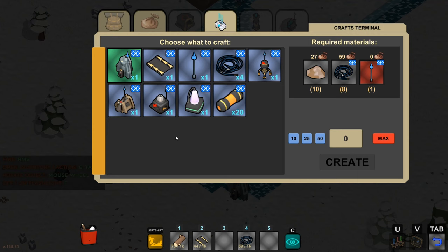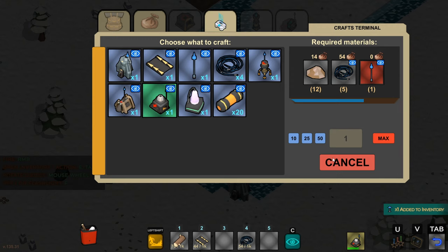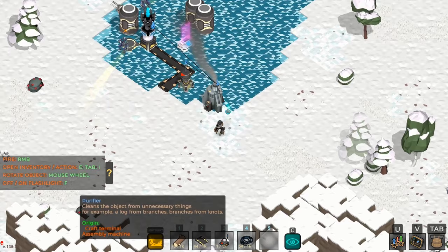Alright, we need to build a purifier. Let's go into the craft terminal and see what we need. This takes iron with soil — we've got plenty — and wires, we've got plenty. We need one more electric pole; I've got stone on me. Let's build the pole and then build the purifier. This is going to take copper ore with soil and convert it to just copper ore — that's what we need for the hub.